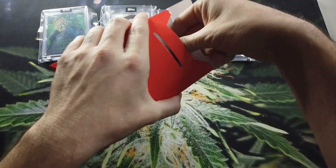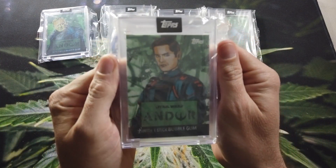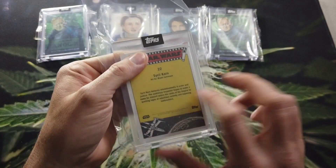All right, last one — who is on the last card? We know it's just a base card. This guy was a security guard from the show Andor. What was his name? His name was Syril Karn, card number 22.